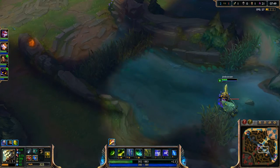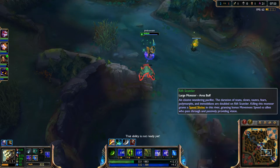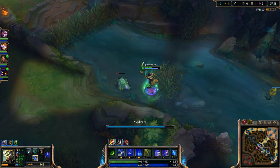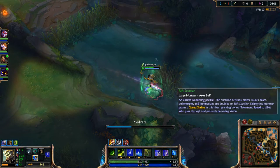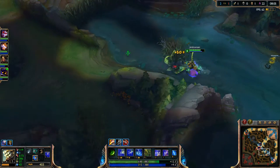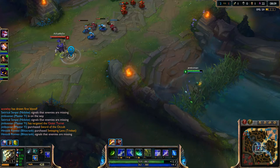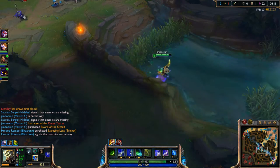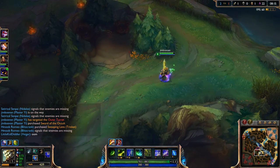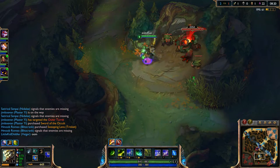Afraid of going in because — oh, he has no mana! So I could actually do that. Oh, I didn't mean to use my ward there. I'll just go ahead and pop my heal. He should — yep, he came this way. Now just go here — awesome, got the buff! So now I'm gonna ping to go in. I'm just checking their blue. Their red should be up soon. Hopefully it's up right now so I can just steal it. Yes, it is up right now.